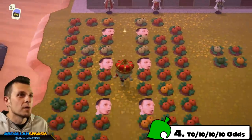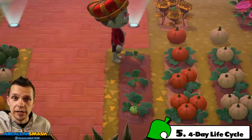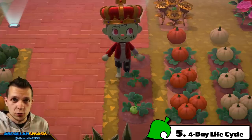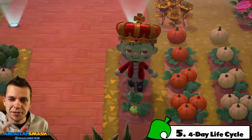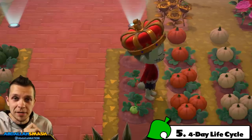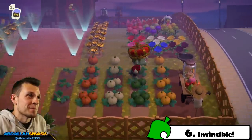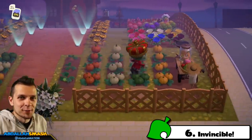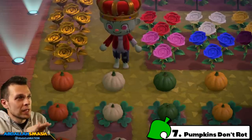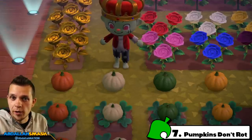The life cycle of a pumpkin is a four-day cycle. Day one is planting — either from a start or by burying a pumpkin — which produces a small pumpkin sprout. Day two is a medium pumpkin sprout. Day three is a large pumpkin sprout, which looks like a very small pumpkin. Day four yields one of the ripe pumpkin colors. Pumpkins on the ground don't get destroyed by running through them like flowers do. And if you place a pumpkin from your inventory on the ground, it stays indefinitely — it won't rot like a turnip.